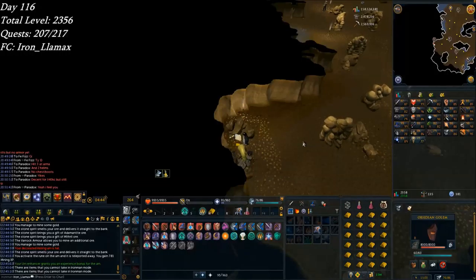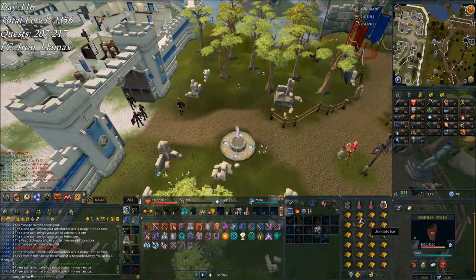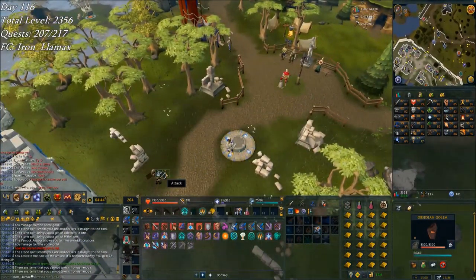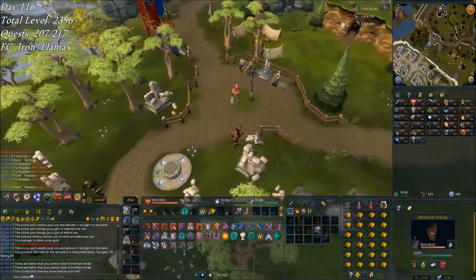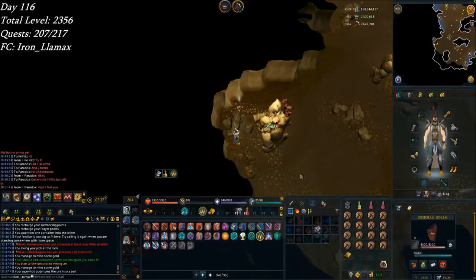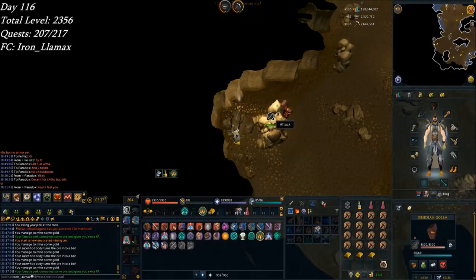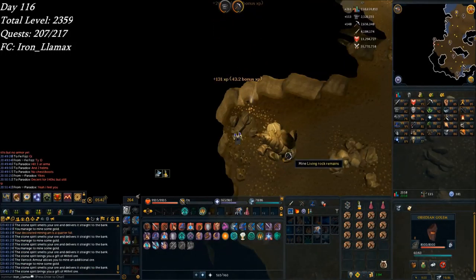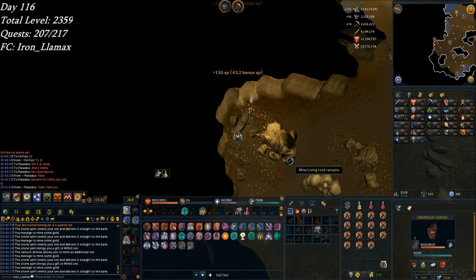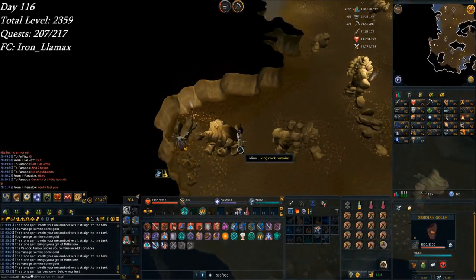I think I see why a lot of people prefer not to use urns here — because I burn through like 16 urns in 38 minutes. Yeah, it's pretty fast. Oh hey — my first time seeing a Living Rock Patriarch. I think I should probably kill it because I think they have good drops. I'm not sure, going to check on the wiki. No problem — I didn't even have to break out any combat gear, just got my nifty Obsidian Golem to kill him.